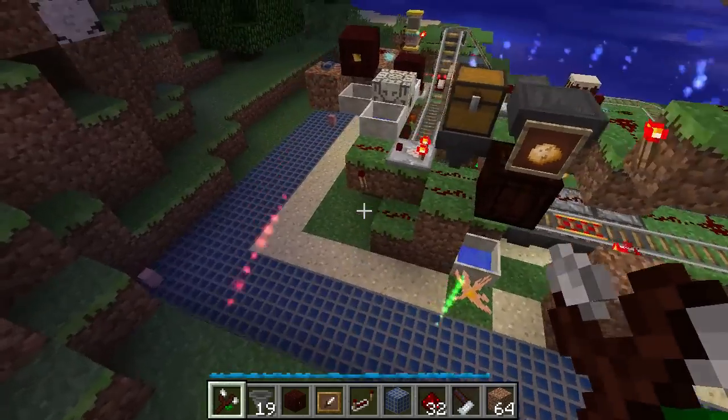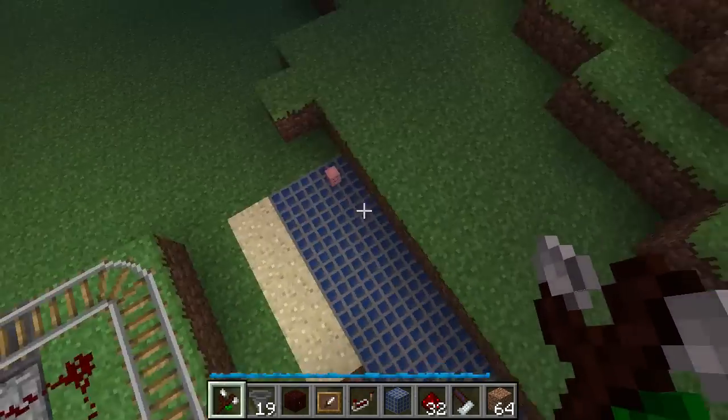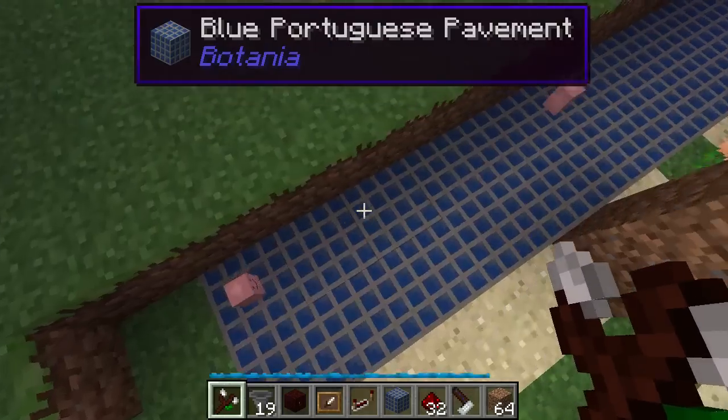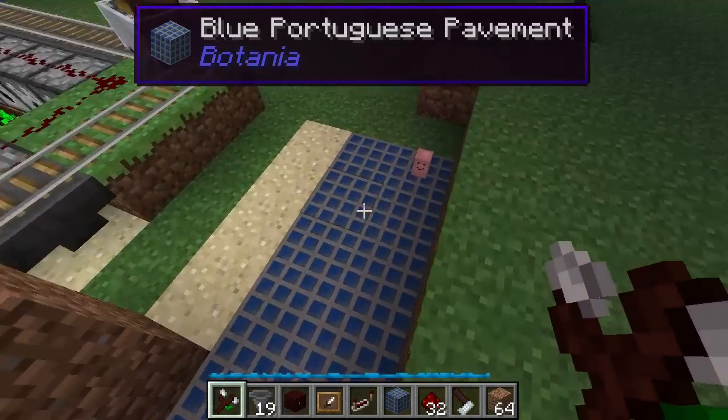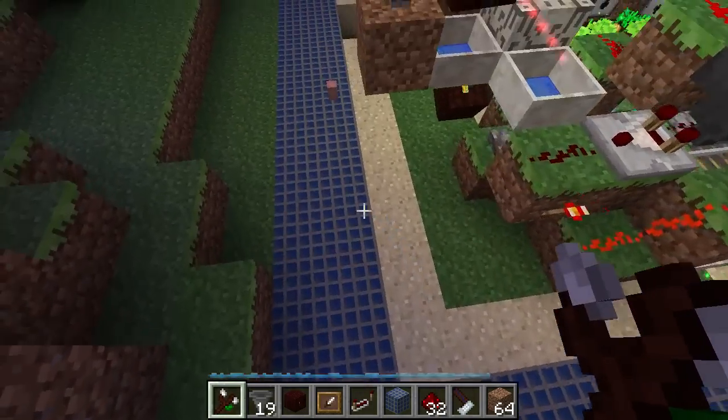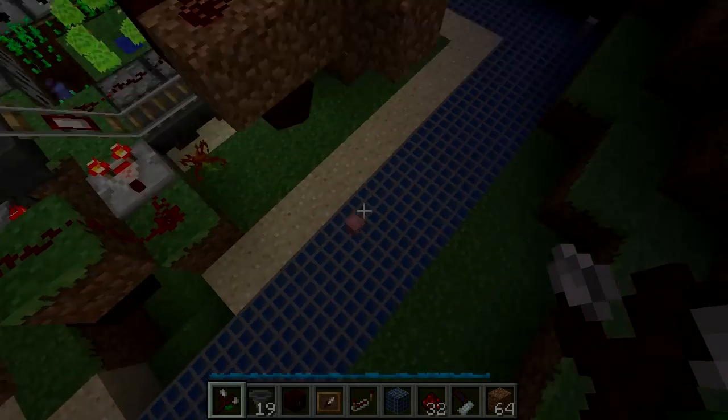We did! Where did it go? Oh, it went over here, right at the very corner here. And this random carpet is over blue Portuguese pavement. So eventually, after probably many many hours of this farm running, we should have a whole bunch of tiny potatoes everywhere.